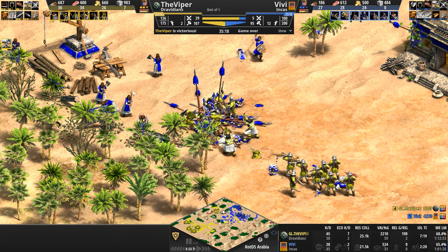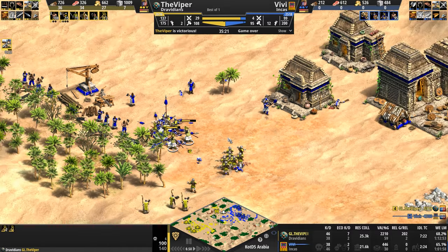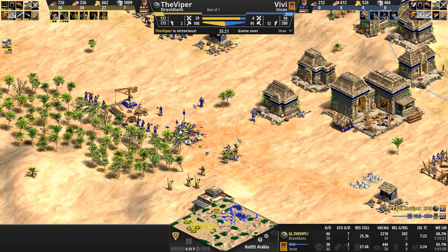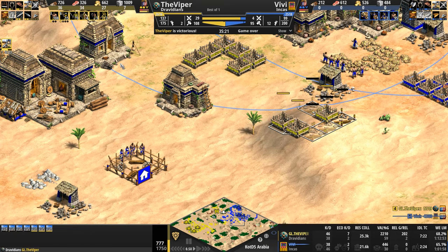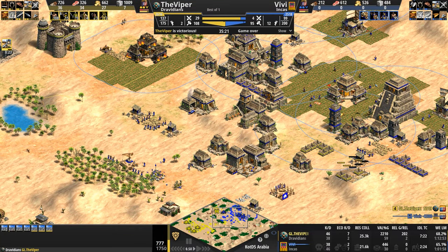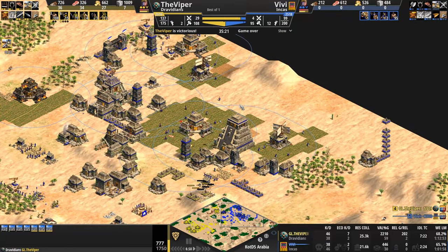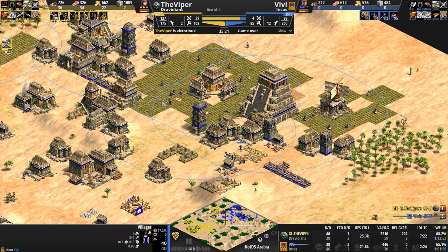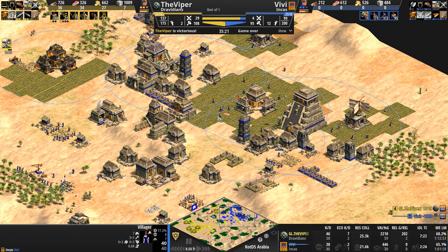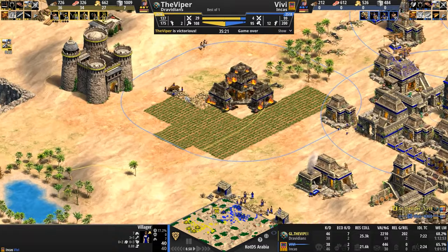They could have stacked, but they'd have to attack into one direction — left or right, not both. Vivi's army was attacking into both directions. So a few interesting choice maneuvers out of both players. The Viper just showing us an absolute clinic on how to abuse your opponent's shitty map spawn. Kudos to Vivi for surviving 35 minutes with no primary gold and no gold whatsoever for like half an hour.